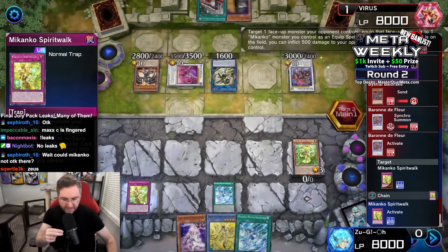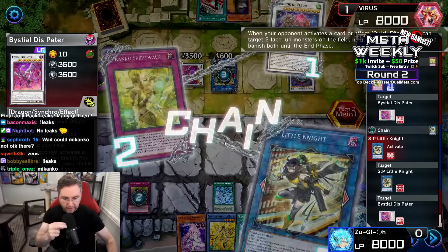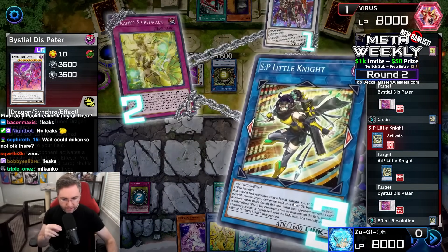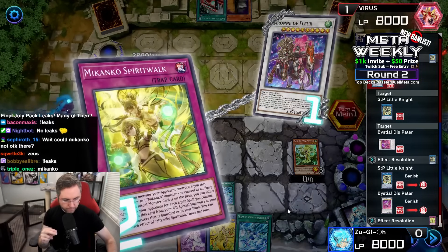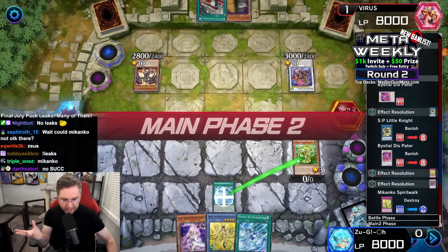We're going to target the face down, flip up the face-down spirit walk to suck up the Dispater. And we're going to use the Little Knight to dodge the suck — not happening. So we'll be coming back during the end phase. From here, we have no out to the Hugh Lee.